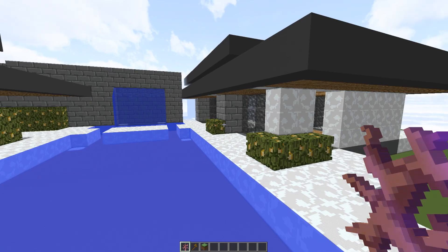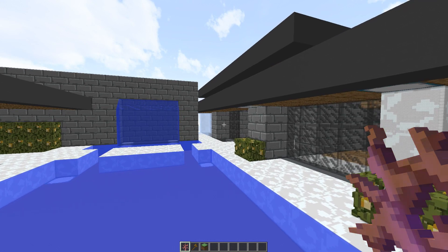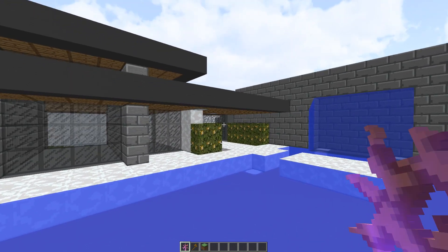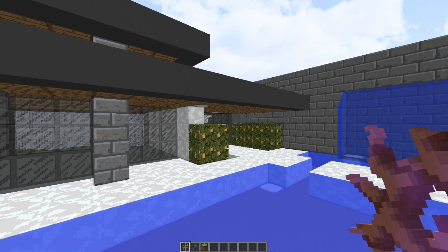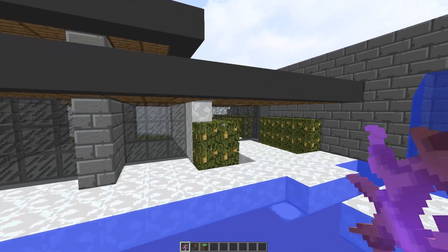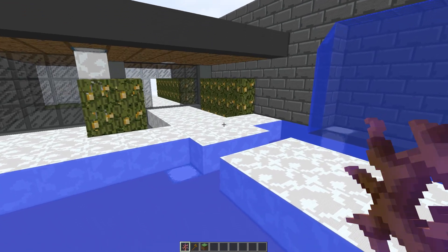What I like about building in these super blocks is it gives you a different perspective into certain builds, because it makes you feel like almost an ant within these builds. It's just so different to look at a build like this versus looking at the normal size one. Because realistically, this build is only about 7 blocks high in the small version, but in this one it's well over 100 blocks size. So it really gives you a really cool view of the entire build.